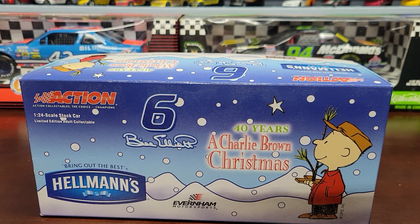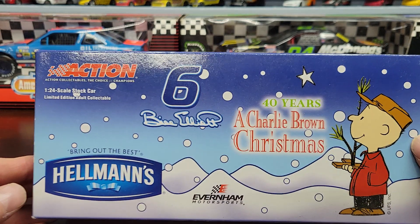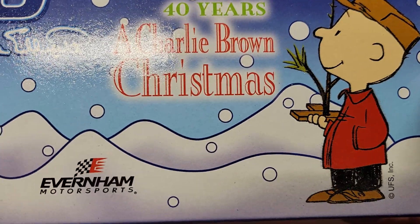What's going on everybody, welcome back to the NASCAR King Diecast channel for another NASCAR diecast review. Today we're going to be reviewing the number six Bill Elliott Hellman's 'Bring Out the Best' 40 Years of A Charlie Brown Christmas car.